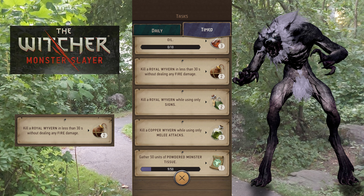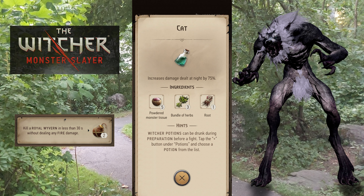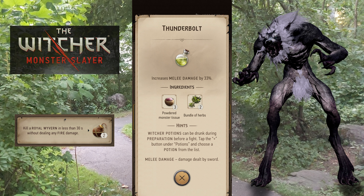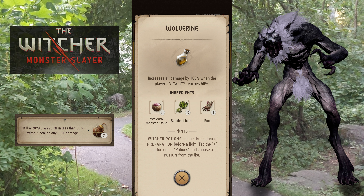Go ahead and use an oil because, one, you need it for the other task and, two, you're going to be doing melee damage with your steel sword, so that will be useful for boosting your melee damage. As for potions, if it's nighttime bring Cat, if it's raining use Squall. You could bring a Blizzard if you have it to get your early critical attack in. Otherwise, Thunderbolt's always good — everybody usually has one. Or you could use Wolverine to double your damage, but you've got to be below 50% health for that to work.